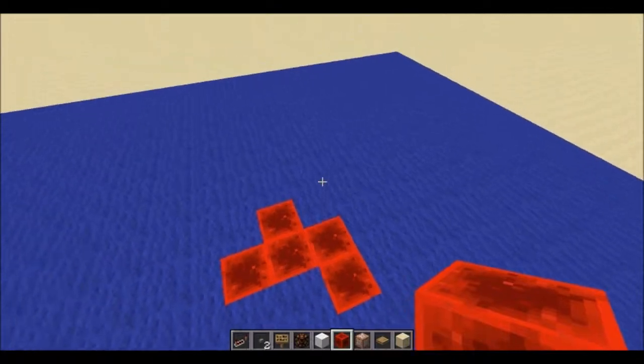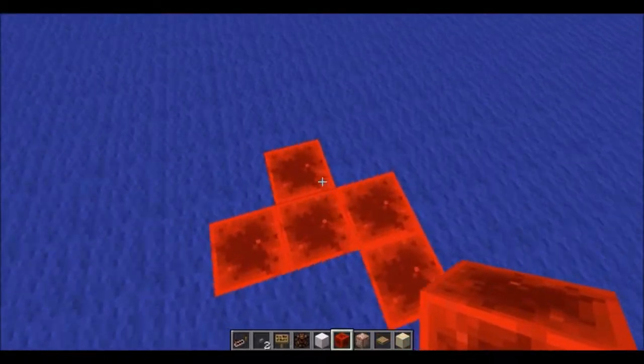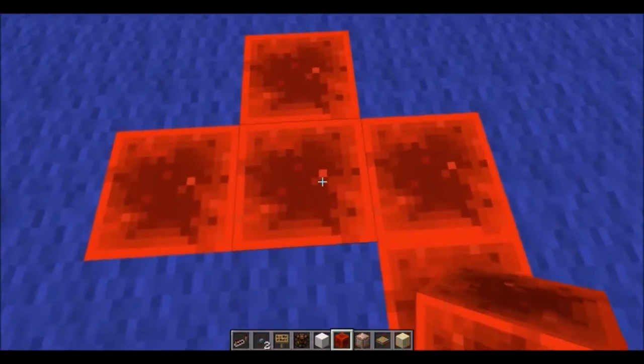All these are alive while all the blue ones are dead. A cell's next state is determined by the cells around it. So if there are too many cells — like this one has 4 — that's too many, and this cell is going to die.